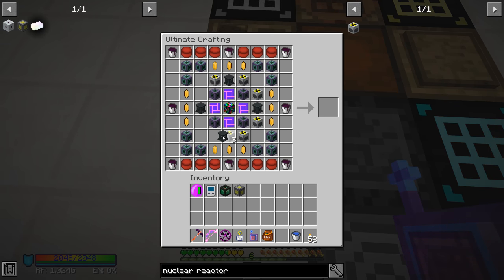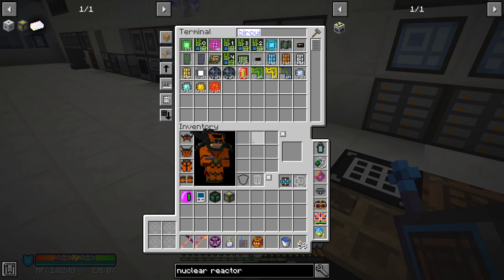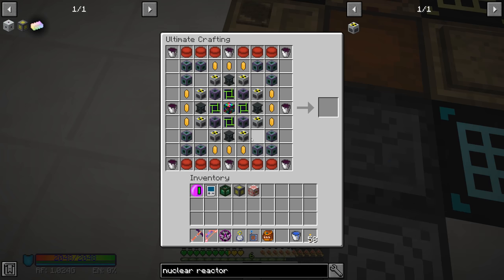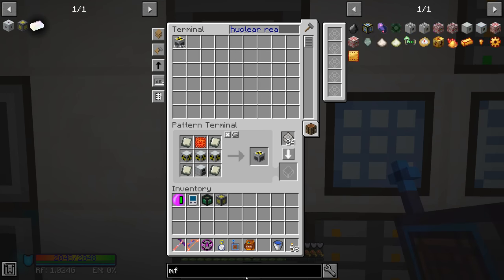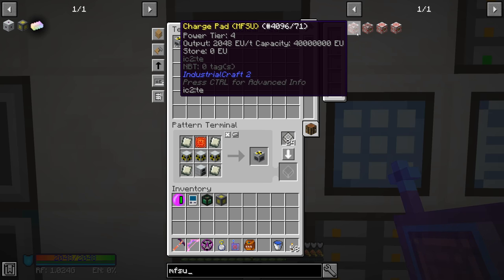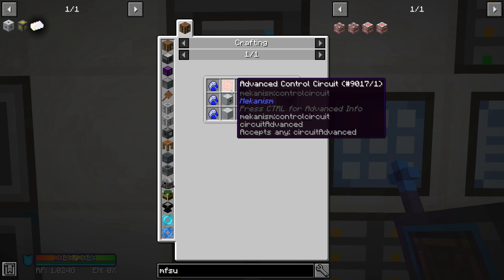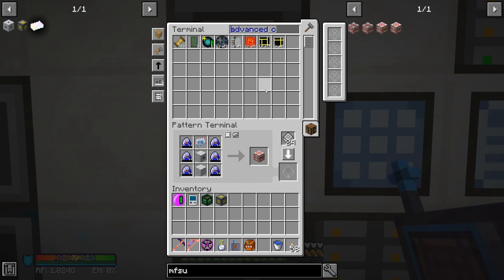Next up: MFSU. These are the IC2 EU power storage units. We made one a while ago to store some power, but we discovered that Mekanism universal cables can convert RF to EU, so we got rid of it. Anyway, the MFSU is another thing we need — we don't have this on auto-craft. It requires an MFE, advanced machine casing, and Lapatron crystals. I think we have a lot of this stuff. We need to replace the advanced circuit item again since we don't have the IC2 version.